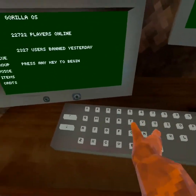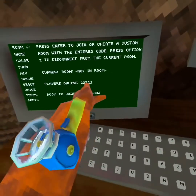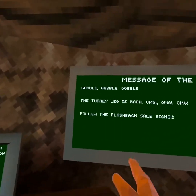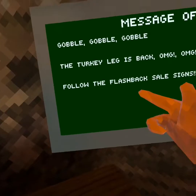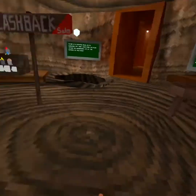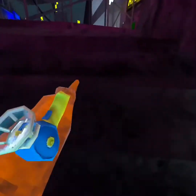As you can see, flashback sale. Enter that code. Imagine there's people in here. Gobble gobble gobble, the turkey leg is back! Follow the flashback sale signs. Same thing as last flashback sale. Let's go check it out.